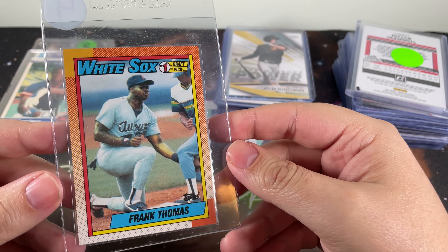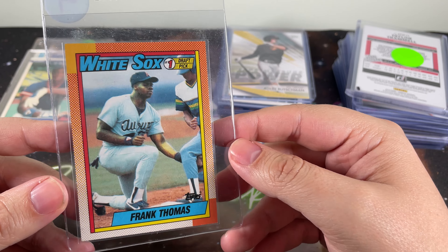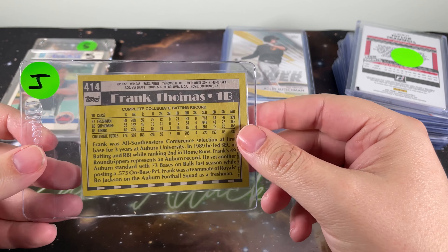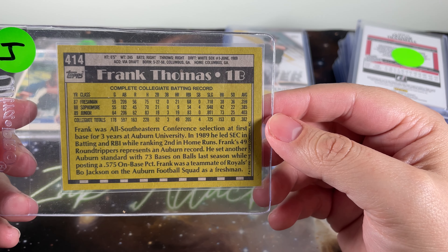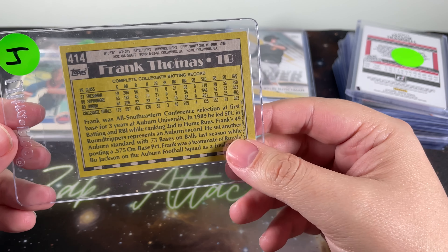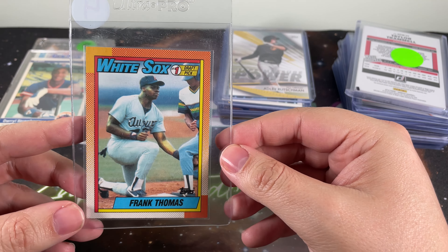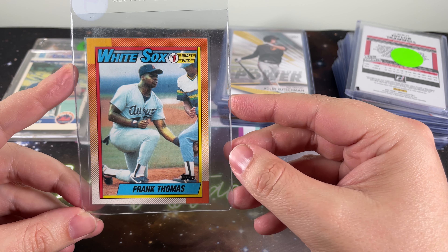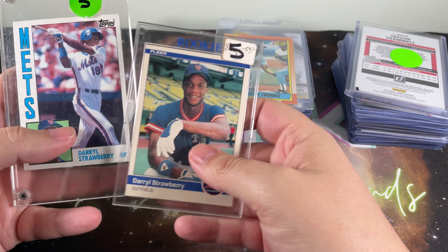Here you go — one of the kings of the junk wax era — Frank Thomas rookie card, obviously not the No Name on Front. I didn't have this, so I figured might as well grab it. It's a little bit off center left to right, but up and down is not terrible. The front looks quite beautiful. Maybe up and down is a little bit off, but it's hard to argue when I was getting everything for $50 from this guy.